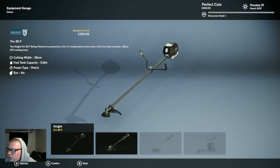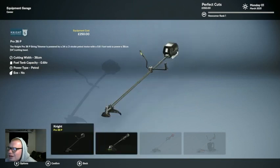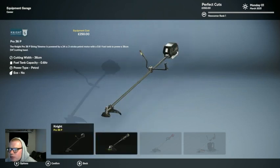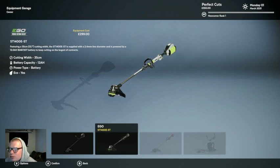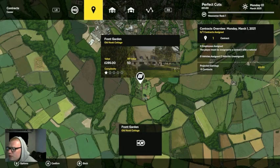Oh, I can buy a weed whacker too! They have a weed whacker. This one looks kind of eh — this one looks top of the line. No battery — powered cutting with 36 eco. You know what, we're going with this one because it looks like it's based off Ryobi in real life, and I like Ryobi. It's 2.99, so we'll have like 51 dollars left, but it's fine. Confirm. I like that. Okay, our first lawn — the Old Nook Cottage.